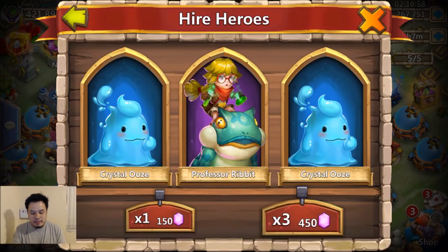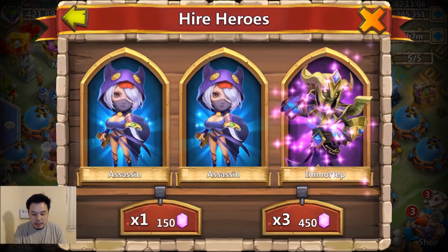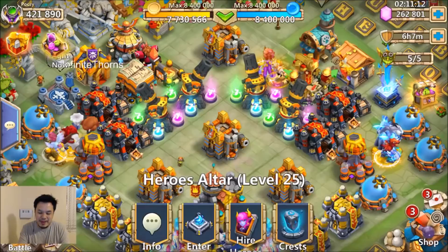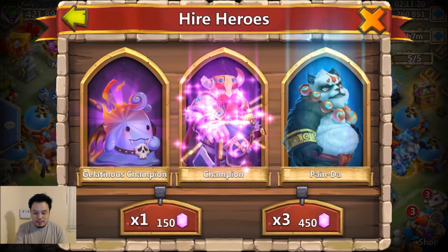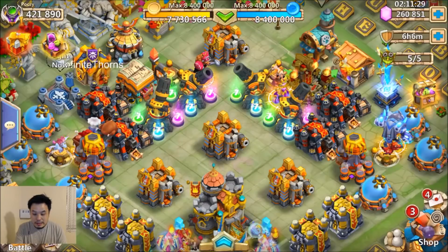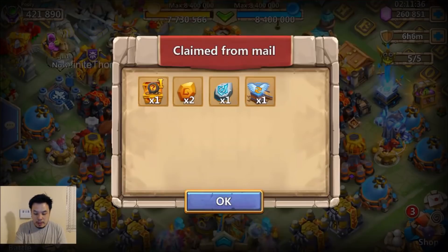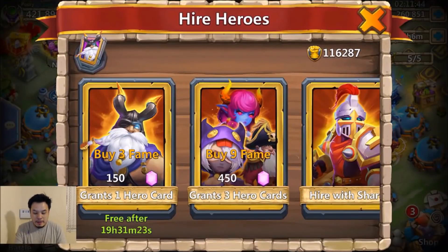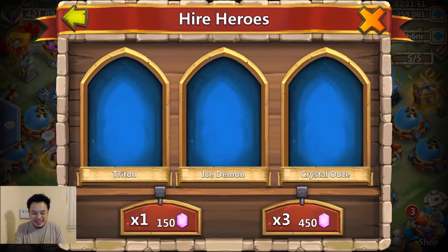It'd be nice if I can roll storm eater before I roll 15 landless champion. Of course you can get all the heroes. Professor Rubbish — how many landless champions do we have there? Champions are worth something too. Level five talent chest — always nice. We need six more. I believe I've used about 25,000 gems already — I have a ton of room, 27 out of 300. Oh my god, this is like a race — which one will you get first, storm eater or 15 gelatinous champion?